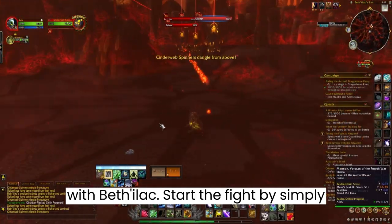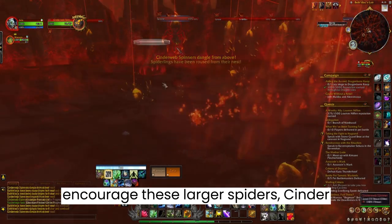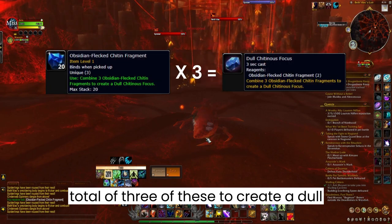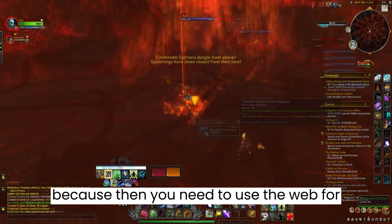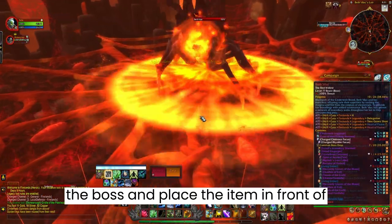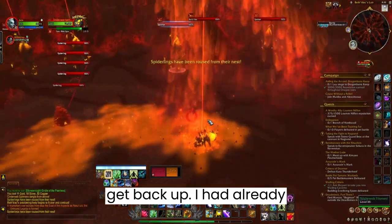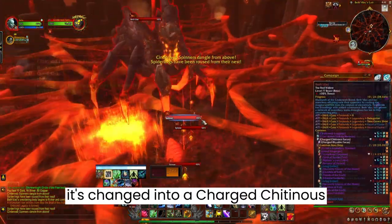Start the fight by simply running up to him for aggro. When he goes up, kill the spiders dangling down to encourage the larger Cinderweb Drones to spawn. Killing these will drop fragments on the ground — you need a total of 3 to create a Dull Chitinous Focus. One drone should drop all 3 fragments. Do this fast, because then you need to use the web from one of the smaller spiders to go up to the boss and place the item in front of him just before he casts Smoldering Devastation. If you accidentally fall down, no worries, just get back up.